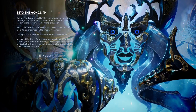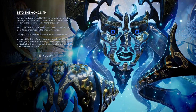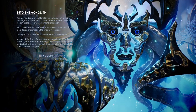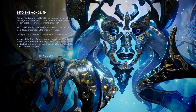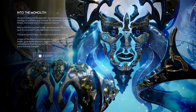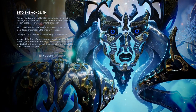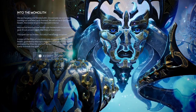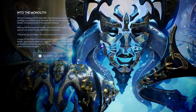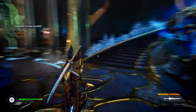We are heading into the monolith. Once inside, we won't be coming out until Macros is finished. We will arrive in the earth realm, the lowest level of the monolith interior. Macros has learned how he can use the monolith to become a god — it is an ancient spell, the Rites of Ascension. This spell can be broken, but only if we know it ourselves. A copy of the Rites of Ascension are stored here in the earth realm, guarded by Macros's men. You must go to their base, seize the Rites for yourself, bring them to me, and I will find a way to break the spell.